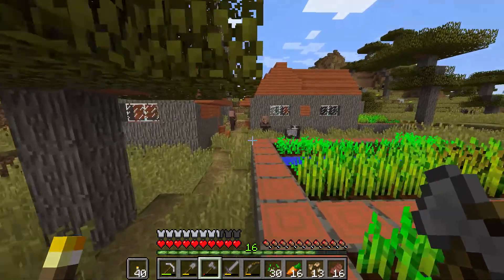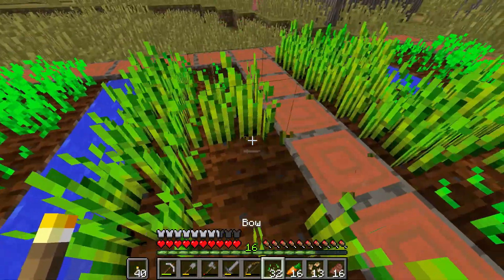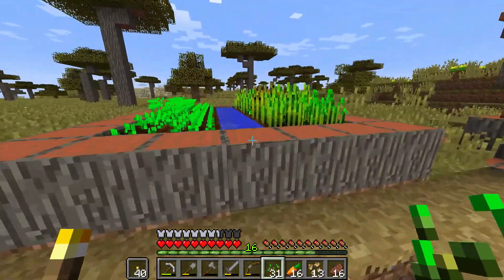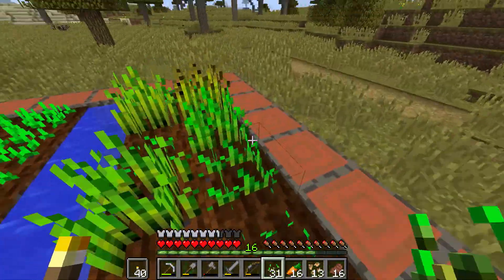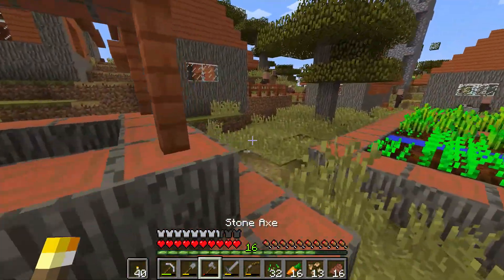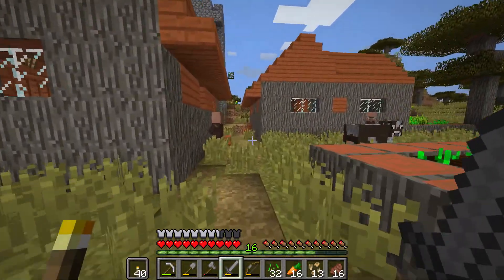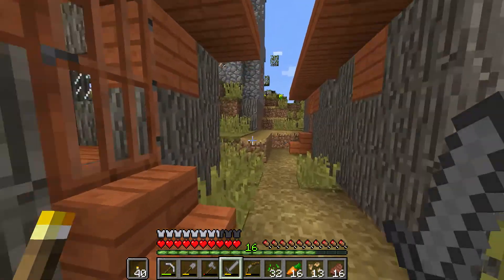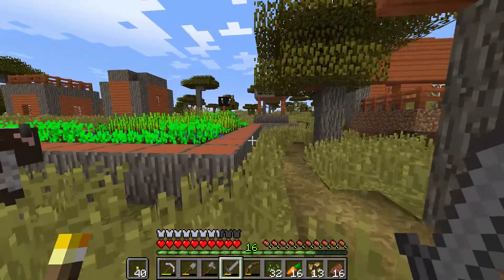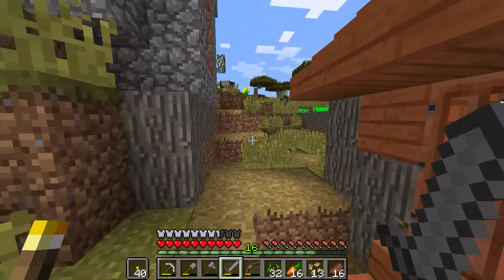So in the last episode we obviously found this village. I've just been collecting everything pretty much, going through, collecting some more wheat and things. We can trade with the villagers and stuff like that. But I think what we need to do is, obviously we're going to have to wait for night time, but I want to put the villagers in one section so zombies and stuff can't come and kill them and us be left with nothing.